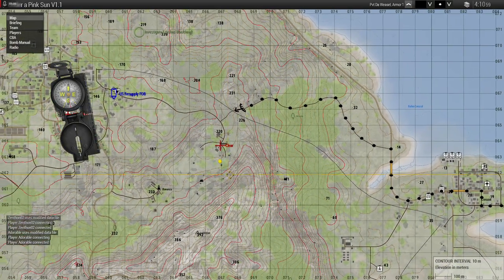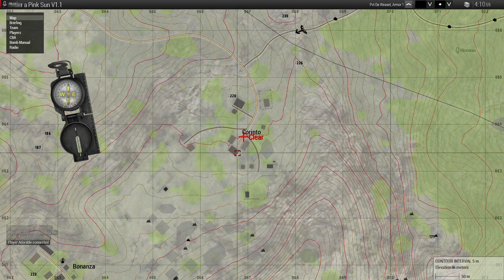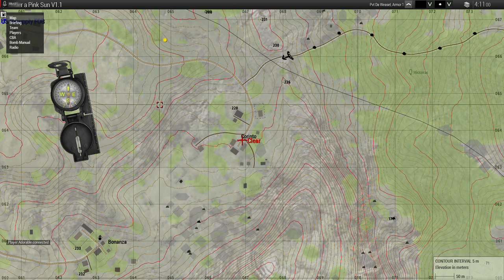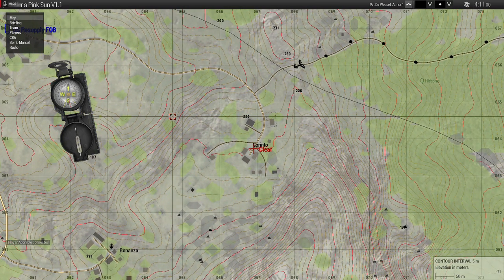And you've got to clear that objective in Corinto. It's just a couple squads, a 50 cal or two, whatever - not much. Clear that. There's an officer there - kill him. He has a gold revolver. You know who he is.